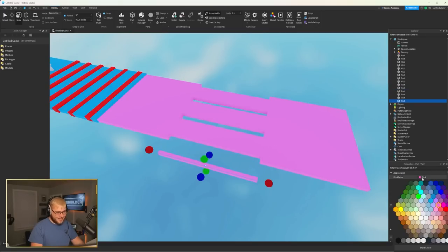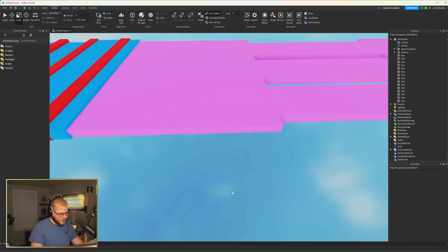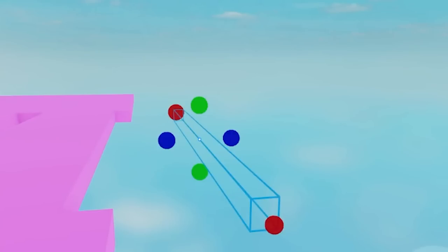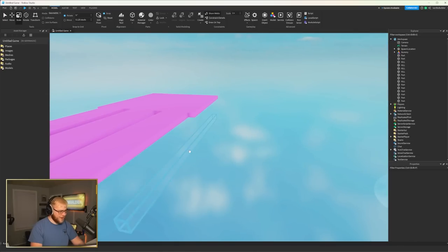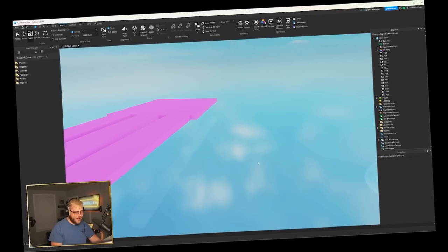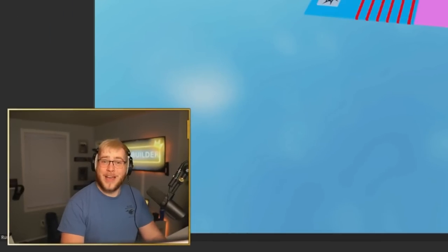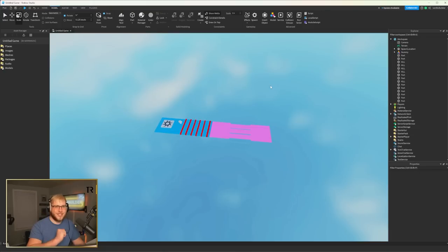We're gonna turn off 'can collide' on all of them — I know, a little devious, but it's okay. Then we'll make another one real thin, change it to white with 0.99 transparency. You can barely see it. Jump on and then jump back. Let's make sure 'can collide' is on for that one and everything is anchored. I'm gonna build the last three stages but save some of the traps for you guys to figure out.